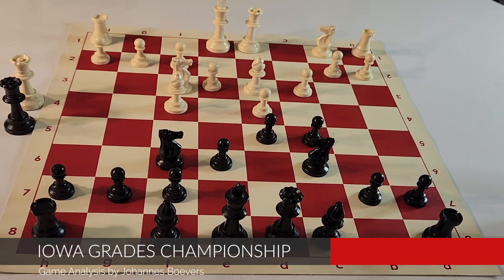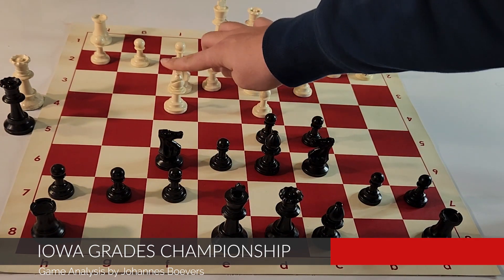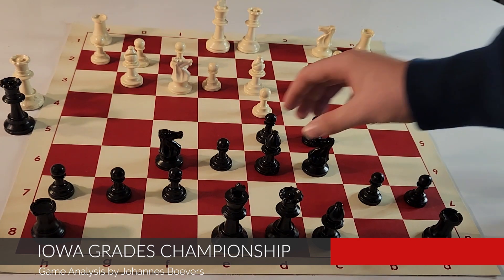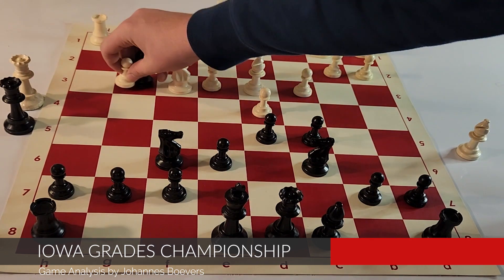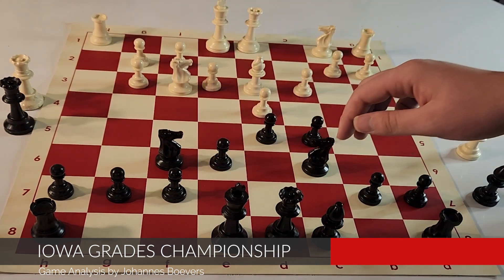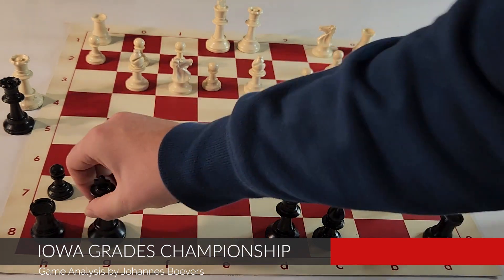Here my opponent actually plays an inaccurate move according to the computer — bishop d3. This is a pretty standard move; I've seen it online all the time, but according to the computer it's an inaccuracy. I play bishop d6, trying to counteract white's powerful bishop that looks in on this diagonal. He plays bishop g3, which is a standard response. Now it looks like I can trade off this bishop, but I can't, because h takes g3 is known to be very powerful for white, giving white an open line if I were to castle kingside, which is standard for the London System. So instead I continue with what I have prepared, just setting up in my system and playing castles kingside.